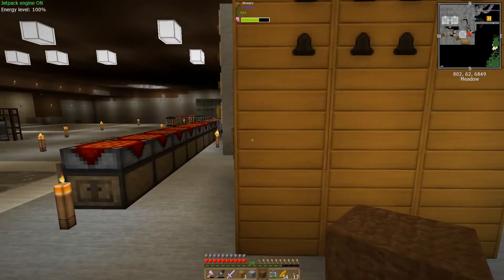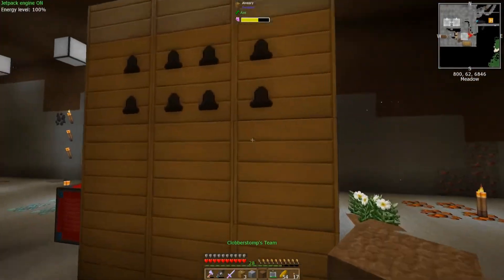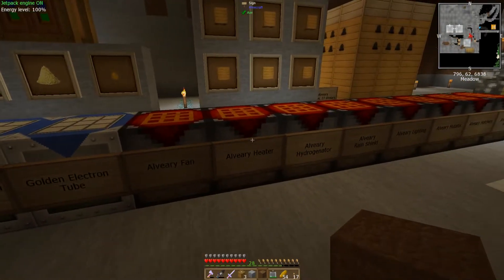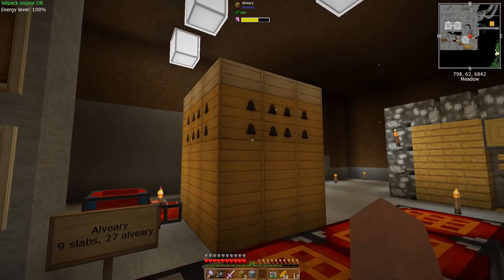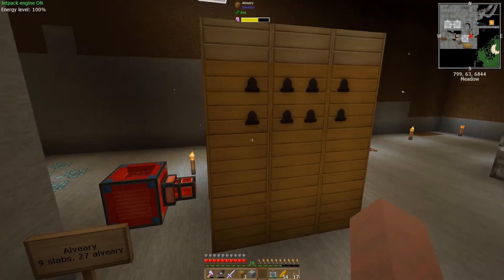This is exactly like an apiary, but they're a lot more functional and a lot more resourceful — you get a lot more resources from doing these. It has the same temperature and humidity climate control on it. That's how you get your alveary up and running. Now there's a number of different blocks for the alveary that you can add.